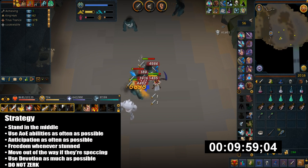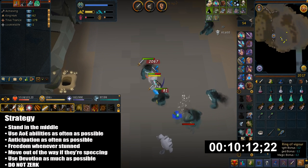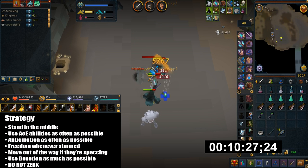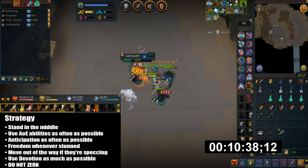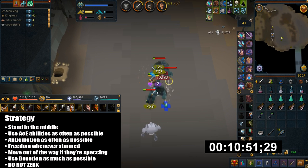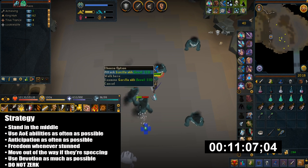For strategy, start in the middle of the area where most spawns cluster — this requires the least movement. Use AoE abilities as often as possible and always Anticipate. It can be hard to see their stun animation under a large pile, so Anticipate helps even when you think they won't stun. Always Freedom when stunned. Sometimes you can move a couple squares to avoid the stun — they'll still follow so you won't lose much AoE cluster. Always use Devotion because you never know when you'll get piled and hit hard.